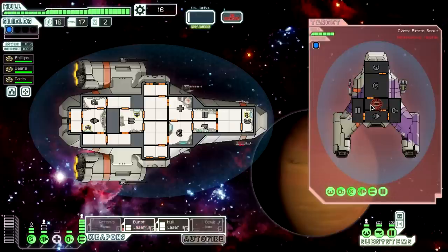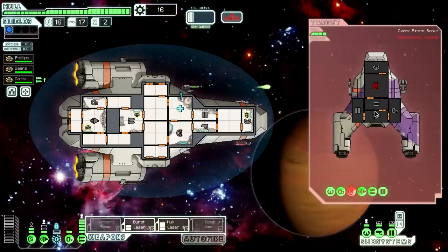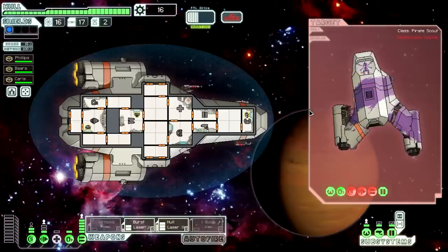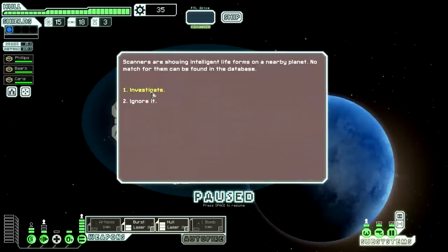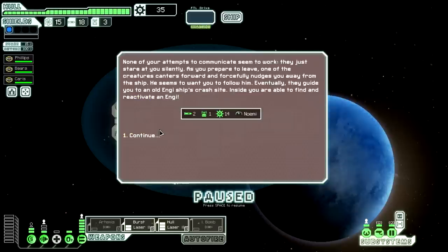We should fire on shields first, and then hull laser can take out the weapons. Our Med Bay has been stunned — that's pretty dangerous. Unfortunately we're not really seeing the true power of the hull laser here because they have no systemless rooms. But we can really use it to tear through some enemy ships once we get a little further in. We'll get 19 scrap for that — not a huge payday, but it's better than not being able to buy something that they were selling. We'll investigate the life forms on a nearby planet. We'll try to communicate peacefully, and that actually gave us an NG crew member — that's unexpected.